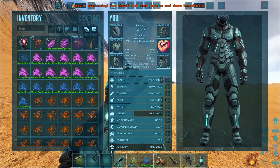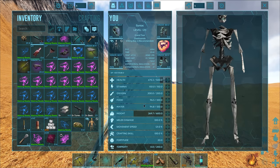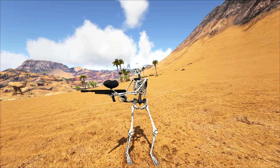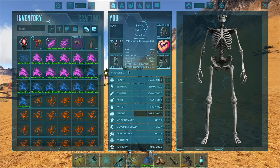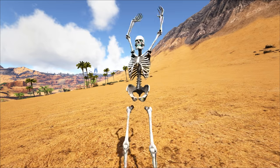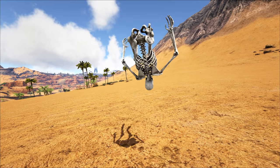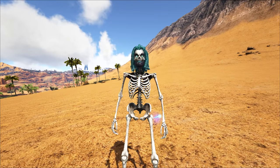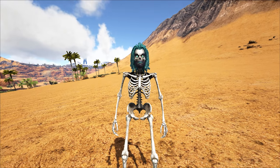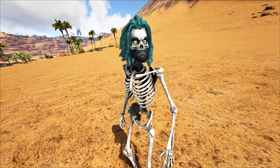Another thing I forgot to address in a previous video — a lot of people were pointing this out. I had no idea this was a thing in the initial video. Let me take off the helmet — wait, what? I took it off and my hair is not there! It only works if you have a helmet on but then you hide your helmet. Basically your hair comes back and this is the most cursed thing ever. I look so deranged.